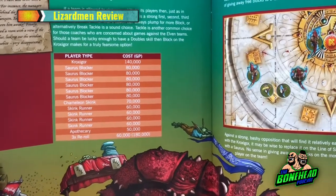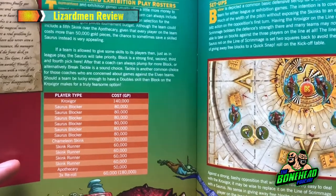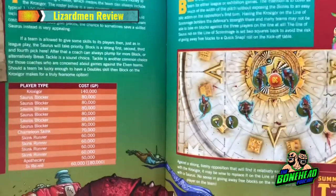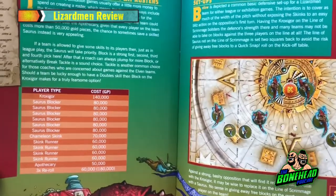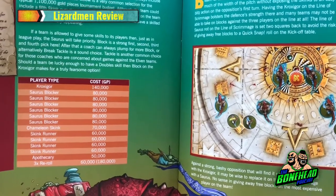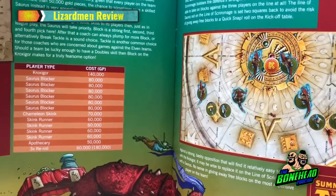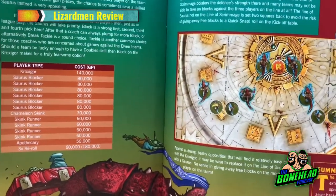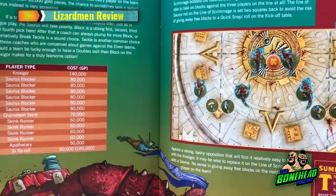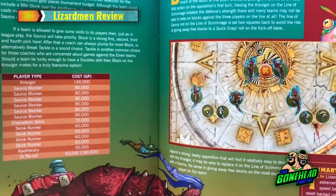And then you have the tournament build — this is interesting. They've recommended a tournament build for 1.1 million. I think all the tournaments we've run that weren't sevens have been 1.1 million, so it makes sense to have that guide. One Kroxigor, six Sauruses, four Skinks, a Chameleon Skink, an Apothecary, and three rerolls. It's actually not a bad build. The only thing you could do is swap out the Chameleon Skink and the Apothecary for two more Skinks, but really it's up to you. The Apothecary might be better so you can keep your Saurus blockers or your Kroxigor on the pitch.